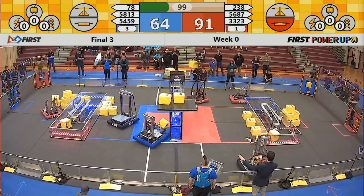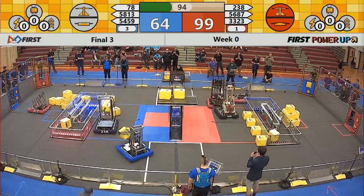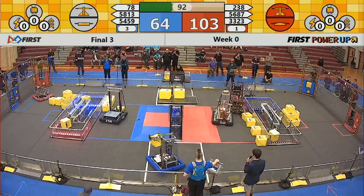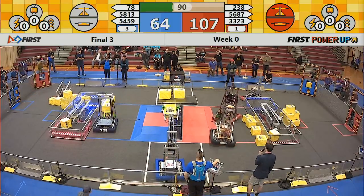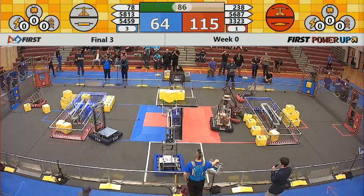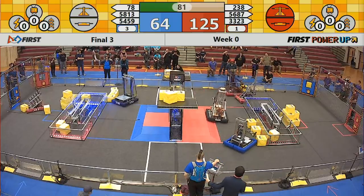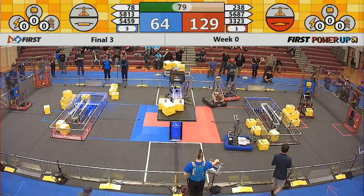The switch is just balancing now. 56, 87 puts it on the scale — that means the scale is on the red side now. Looks like team 78 is trying to get it on the scale now. Let's see if they can do it. And they do. 238 has just switched it over on the other side. Red Alliance now controls both switches.